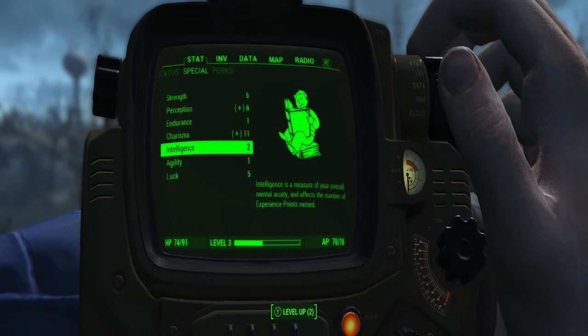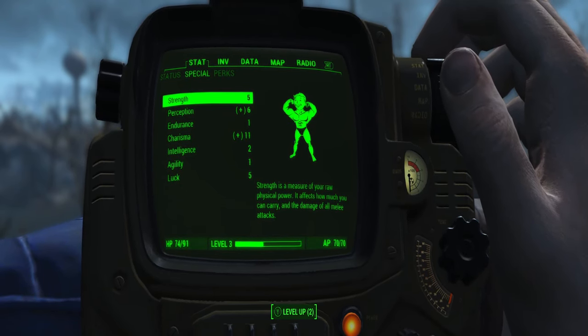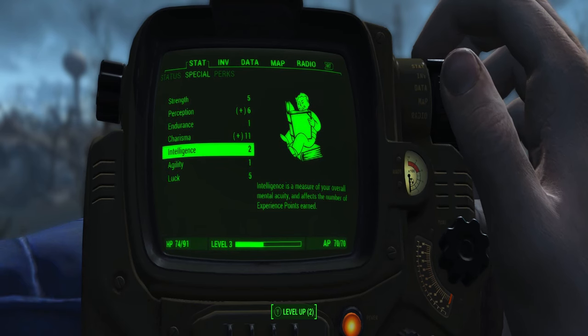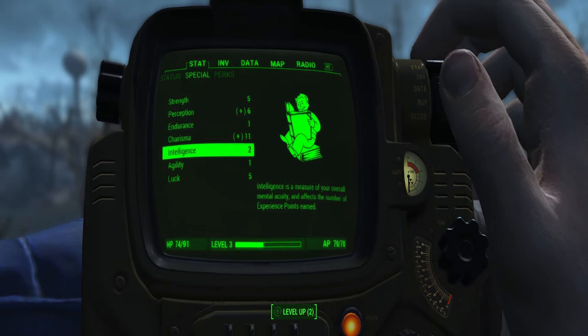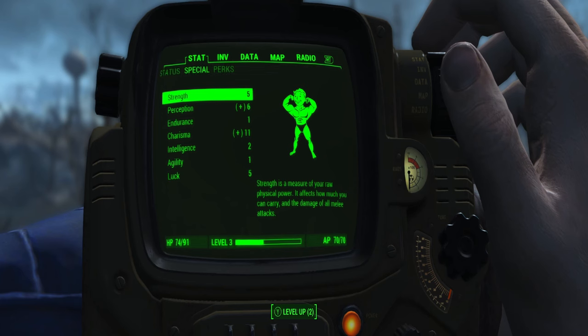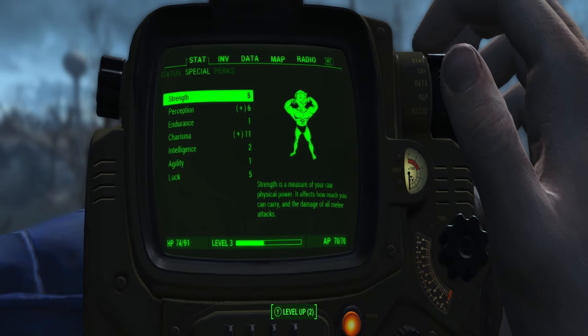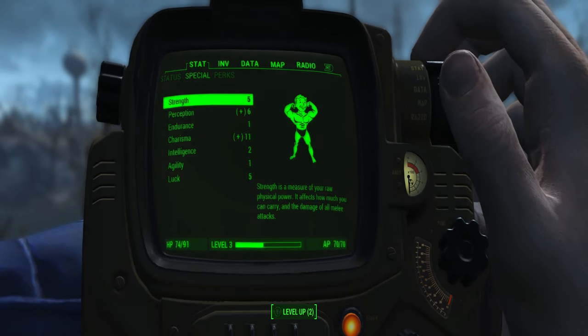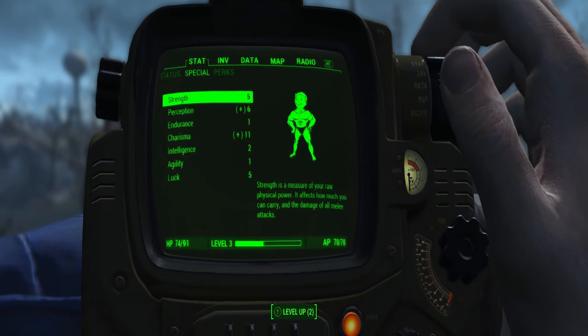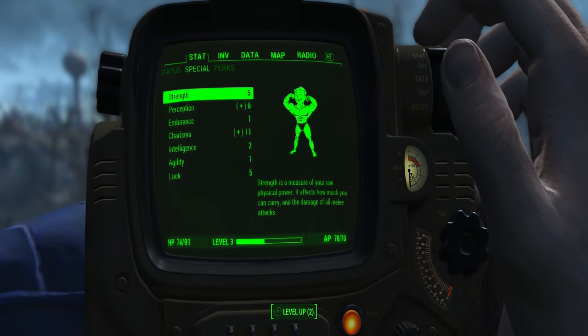Some of these stats need to be changed as well. We have Strength set up for Armourer at the moment, but Intelligence is at 2 to maximise Idiot Savant as much as possible — that will eventually need to go up to 8 because there's some science stuff we need to do. Strength eventually needs to be at least level 6, I think that's for Armourer. There are some other little things we're going to do as we go along that I have put in place for my own purpose.